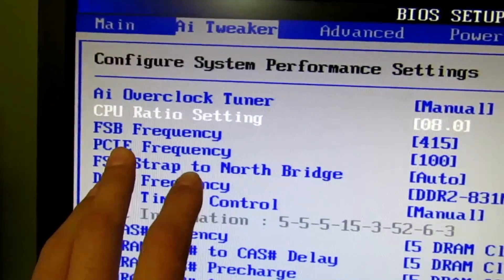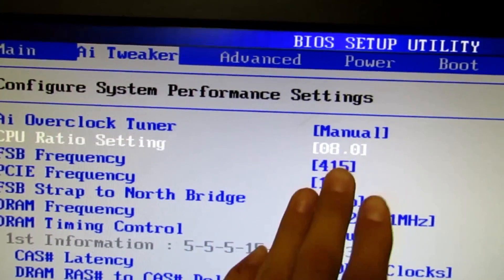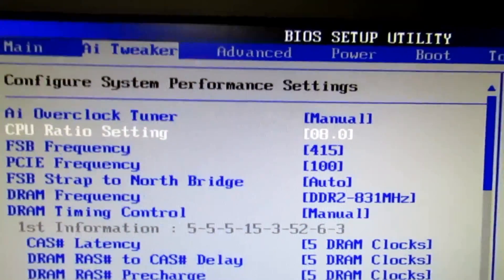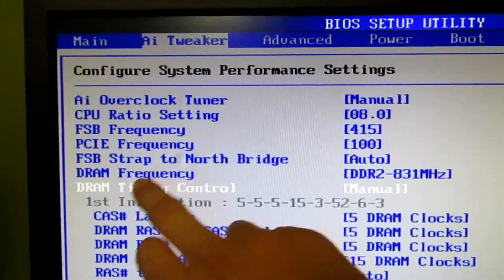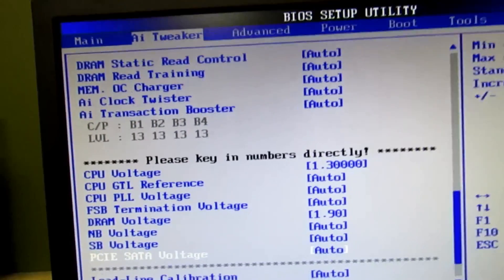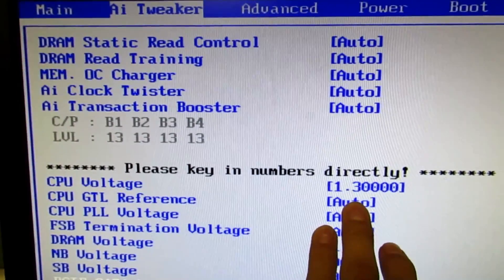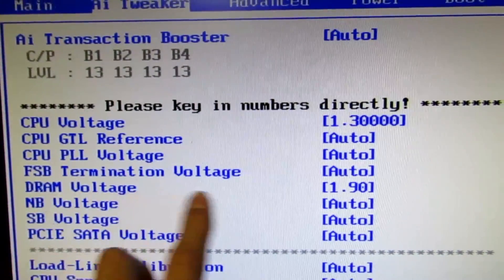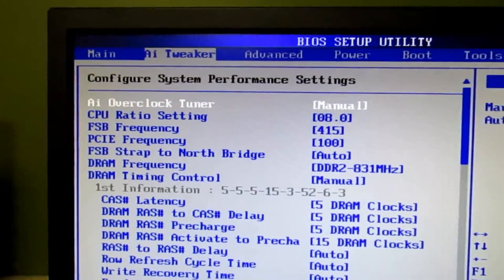I'll show you the voltage settings. PCI frequency — leave that at 100; that's for your graphics card, keep it at stock. For DDR2, I put it on the last setting. Set DRAM Timing Control to Manual, then scroll down and leave everything else on Auto. The Q6600 at stock voltage uses 1.2V, so up it to 1.3 volts. Then set DRAM voltage to 1.9V and leave everything else on Auto. That's basically all you have to do — just mess with the voltage and FSB.